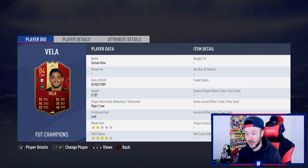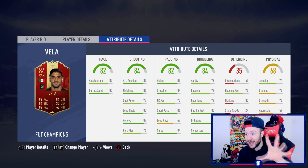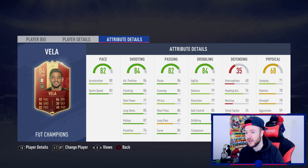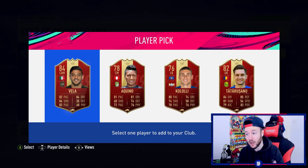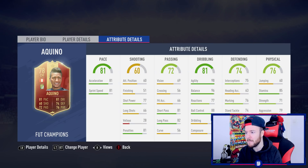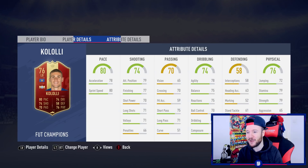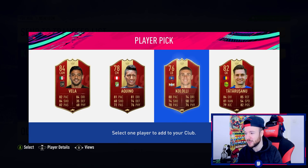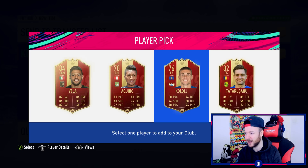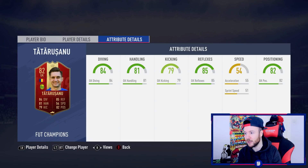We got Carlos Vela again — and I will take him to be fair. As a super sub coming off the bench, he's only got a two star weak foot but his stats look quality: long shots are there, the finishing, pace isn't bad, dribbling stats and curve — he looks like he could play a very good CAM. The other options look pretty trash: medium to high work rates as a CDM, mad agility and balance, left back with 58 defending — what was the point of that.